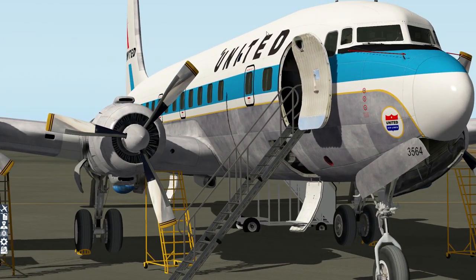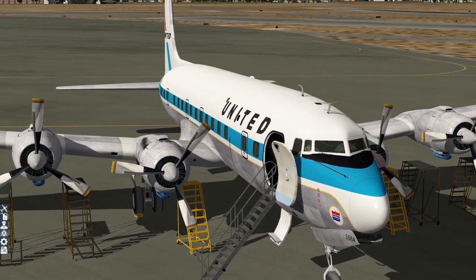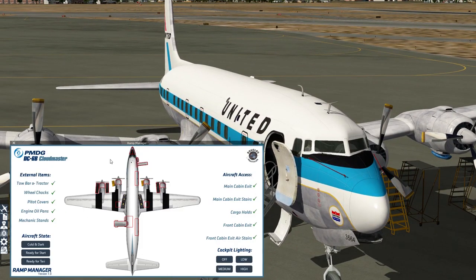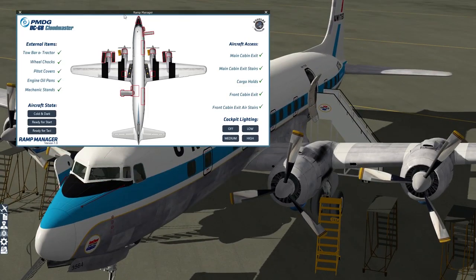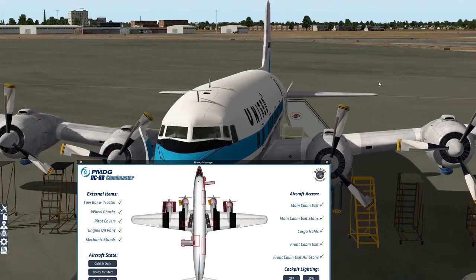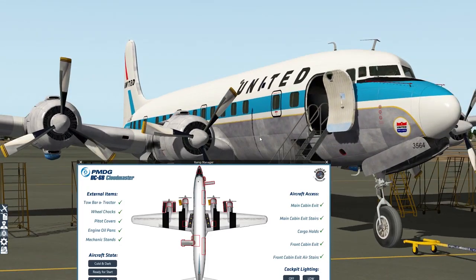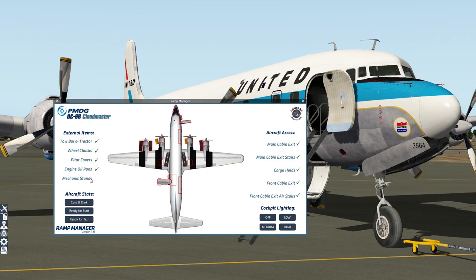You've just got the aircraft, you've just installed it, you're sitting on the apron figuring out what the heck to do next. What you do next is click on over here. This is the Ramp Manager version 1.0, and it gives you access to tons of wonderful features. All these lovely exits that are open, the ladders, maintenance ladders underneath the engines — all of these can be toggled on or off very simply. We click on 'mechanic stands' and they go away, or we can bring them back.